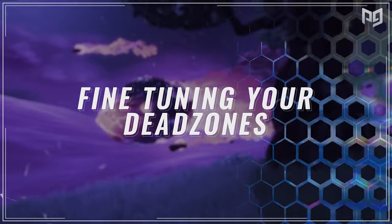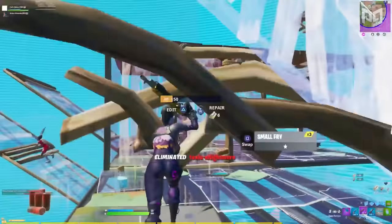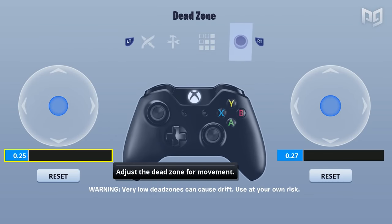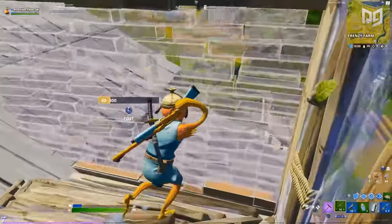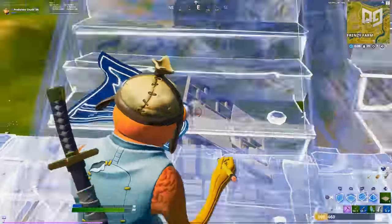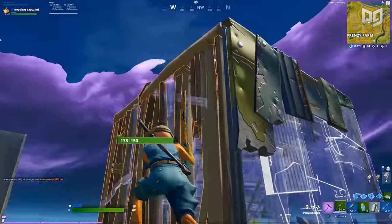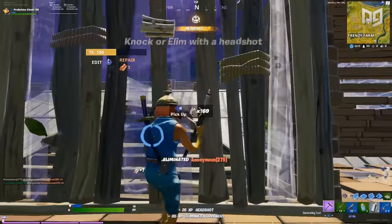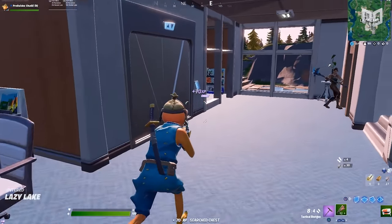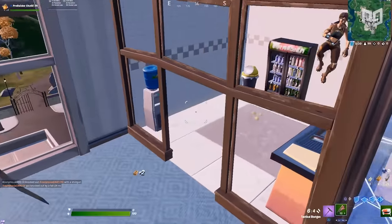Aiming on controller is insanely important for performing well. Without hitting your shots, you've given up a major aspect of true controller skill. Along with aiming comes dead zones — the radius at which your controller's analog stick stops being reactive to movement. A large majority of you are probably using a controller that has been in use for at least 3 months. By now, there's a good chance your right analog stick has started to wear out, causing stick drift — where your analog stick slightly leans to one side, causing your Fortnite character to look around when you aren't even touching the controller. This is where dead zones come in, and finding the perfect dead zones for your controller is a must.